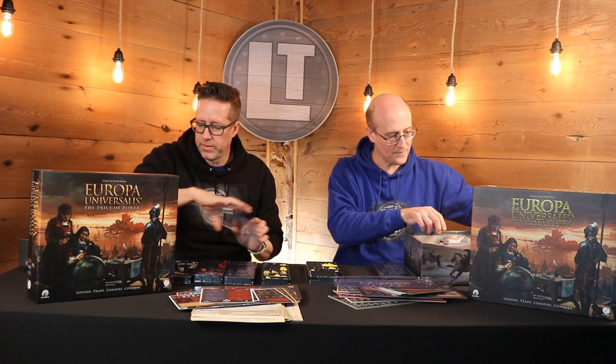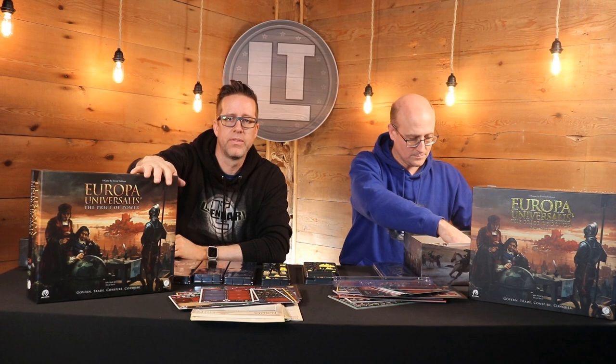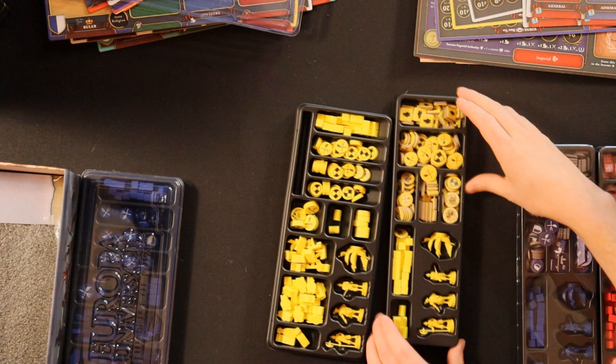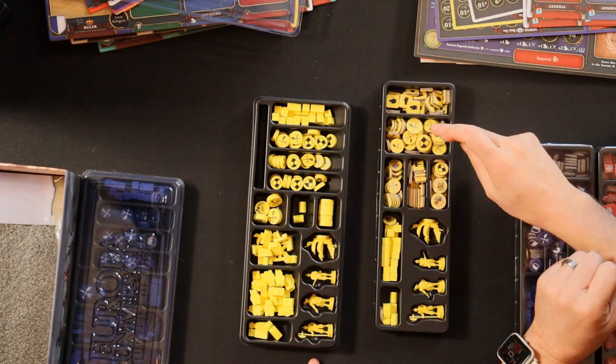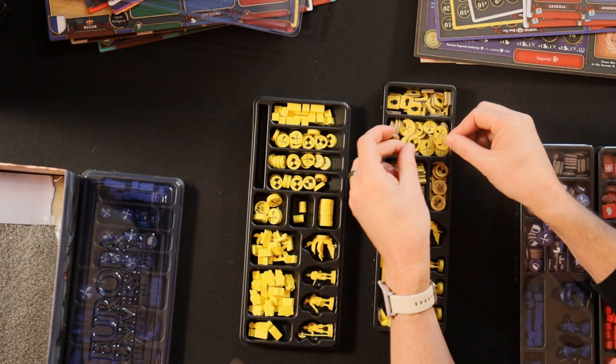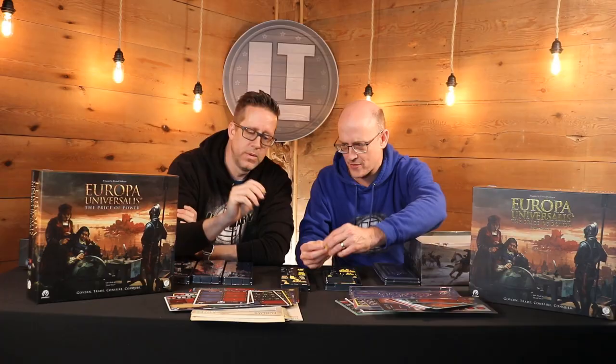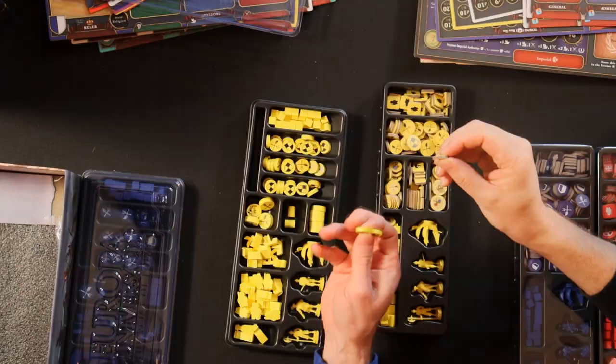Just to be clear, you can get the add-on to Europa Universalis if you've bought the Standard Edition — that is an option to upgrade after the fact. These are all wooden tokens here as opposed to cardboard, but that's pretty thick cardboard — the thickness is actually almost the same. So unless you're in the habit of pouring water on your games, it's probably pretty comparable.